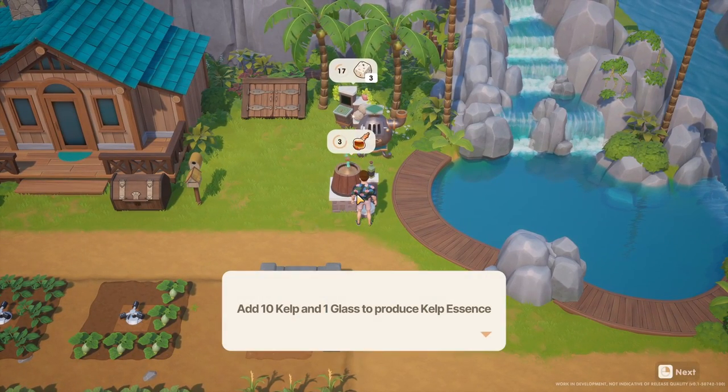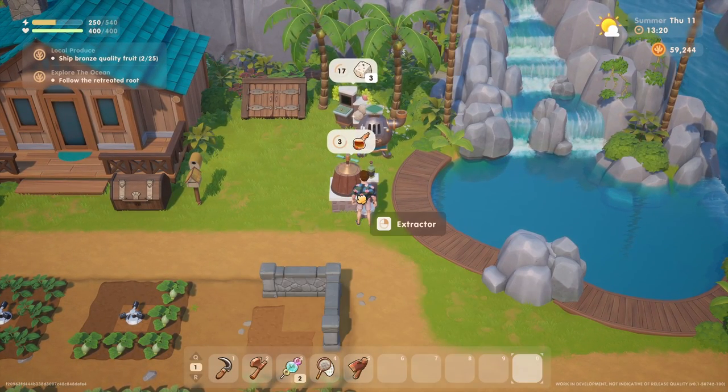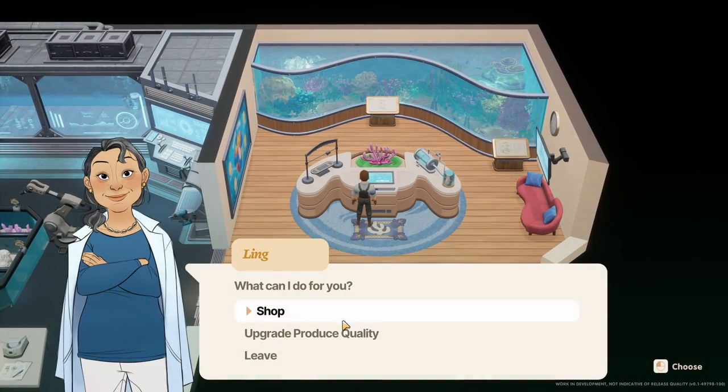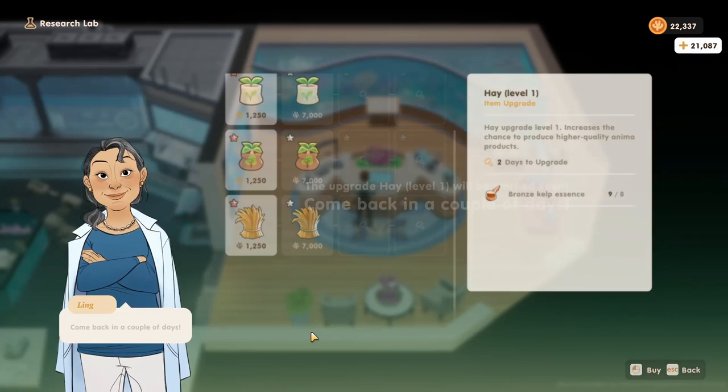Hopefully by now you've messed around with the different kelp essence that can be used in the lab, because this will hopefully push your cow far enough ahead after a couple weeks to produce the large bronze tier milk. You'll want to save up eight bronze kelp essence — which will take some time — and once done you'll want to buy the hay upgrade at the lab.